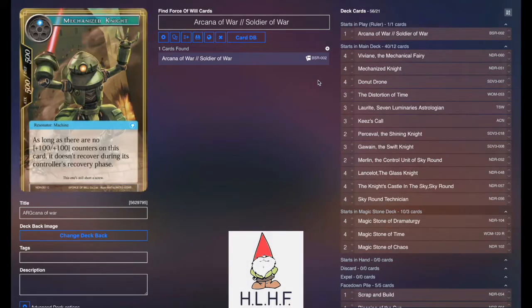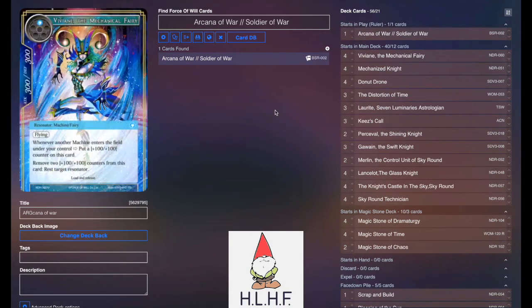This is DM073 bringing you the deck profile for the ARG Kanna Award list. Totally a meme, but it is an interesting idea, so I wanted to kind of run it over because I was getting some questions about it.